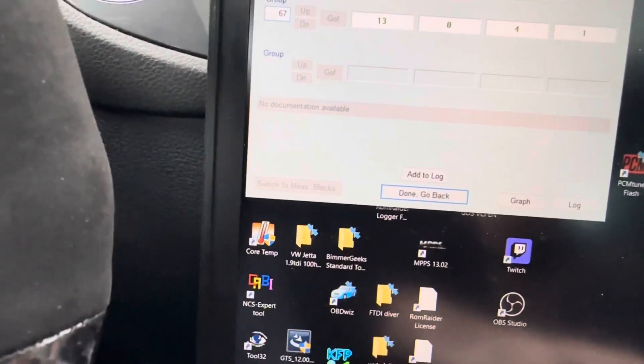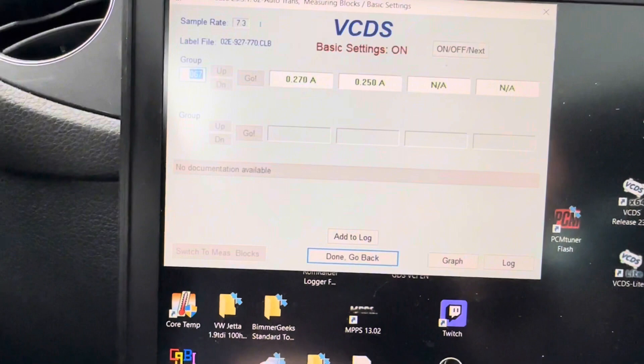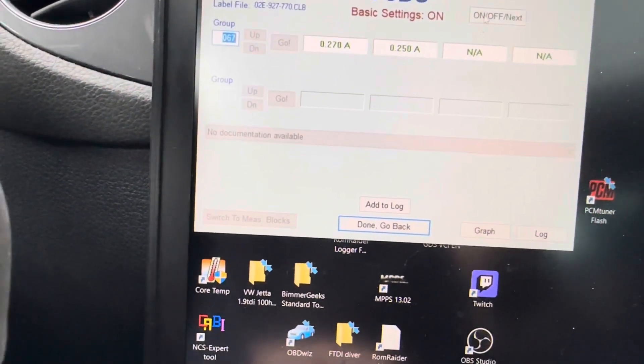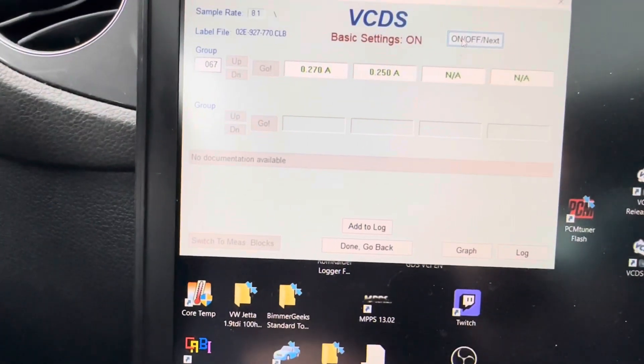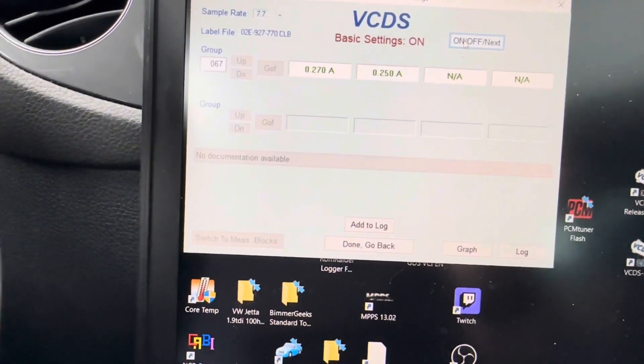Type in 67, hit enter — that pulls up the amps for it. Just hit on/off next and let it refresh. That one only takes a second.